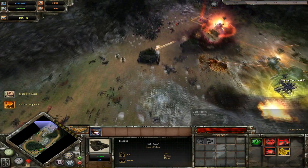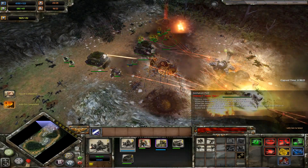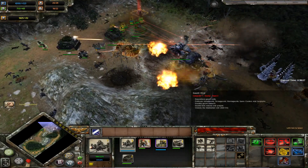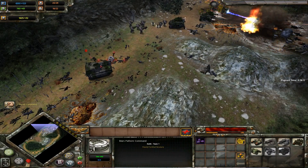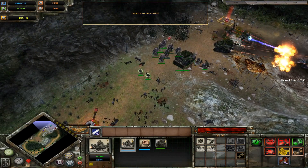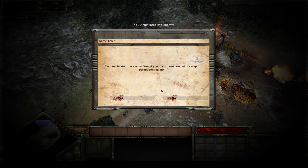The Cadians are still trying to hit the Hive Tyrant — I'm still trying to kill it. He's nearly down. He is down! We've nearly seen the end to the current Tyranid infestation. And that is it, ladies and gentlemen — we have defeated the Tyranid threat on this planet! I hope you enjoyed that.